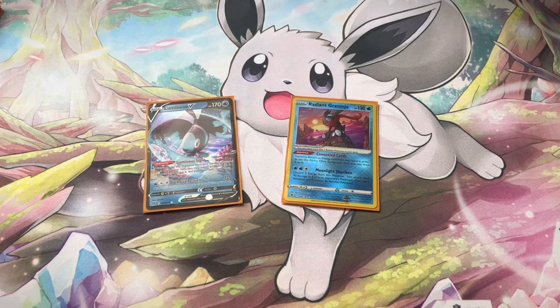Radiant Greninja has 130 HP, one retreat, no resistance, weakness to Lightning. Its ability Concealed Cards lets you discard an energy card from your hand to draw two cards once per turn — great extra draw. Its attack Moonlight Shuriken discards two energy from this Pokémon and does 90 damage to two of your opponent's Pokémon. This is really good for taking out Drizziles, Comfeys, and Sableyes.